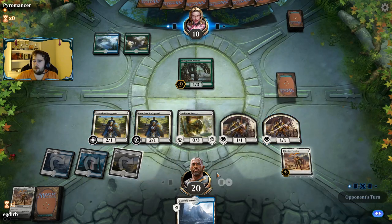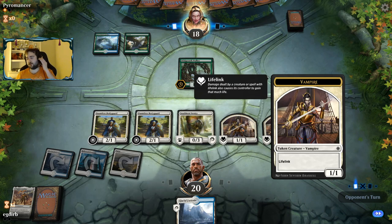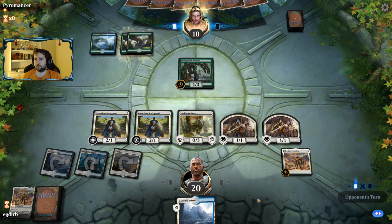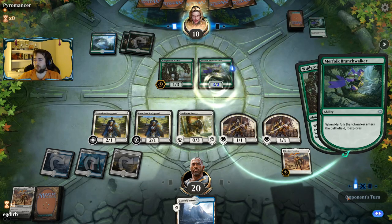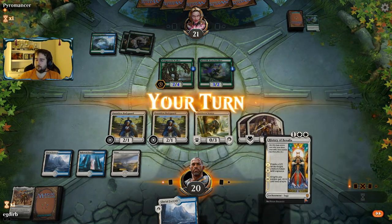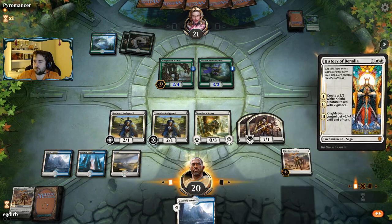I'm just going to pass. We also boarded in four copies of Baffling End, so Baffling End would have been a great answer to the Wildgrowth Walker and still would be a good answer to it. We boarded out some of our one drops. Next turn we can hit the City's Blessing for the Snubhorn Sentry. Any of the cards we sideboarded in would be good — and there's a History, we're definitely playing that.